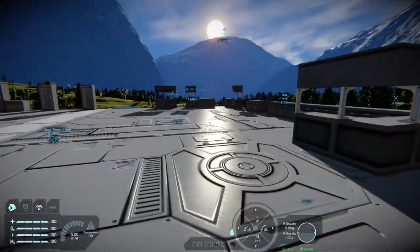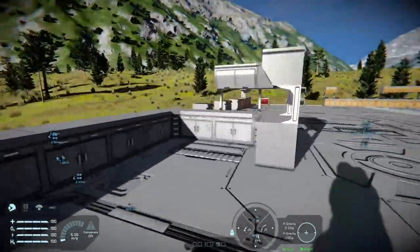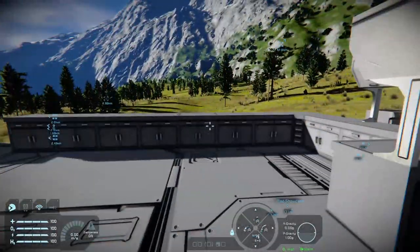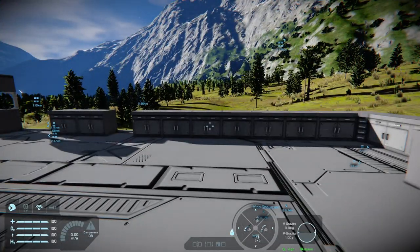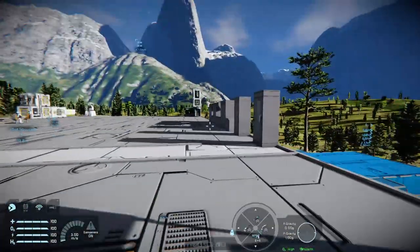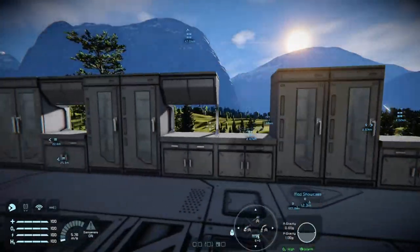With not only functionality but also design and aesthetics, combining these with your actual standard vanilla blocks could create some really interesting vessels and some really interesting base headquarters kitchens — especially good for roleplay servers, or if you just feel like doing that.